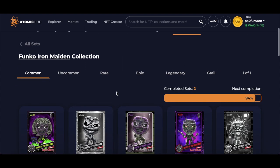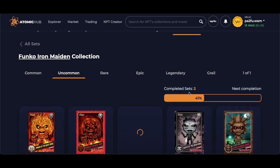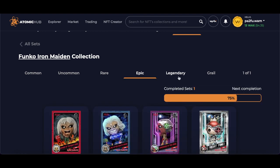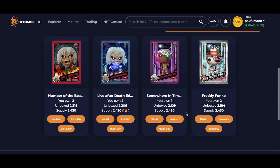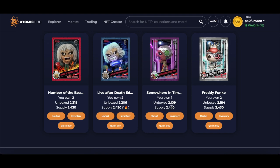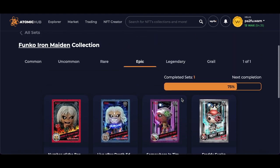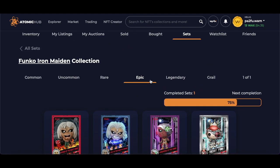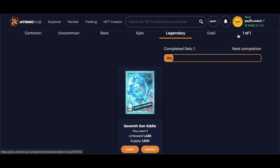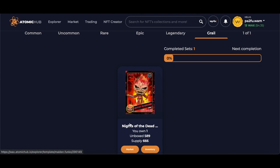We kind of lucked out a bit because we had two completed sets of the commons, two complete sets of the uncommons. The rares we had two, the epics we also had one of those, but I was out by one — just missed out on a second complete set. We did have a legendary and we also have a grail as well, so we'll be getting both of those.